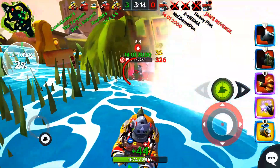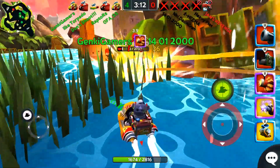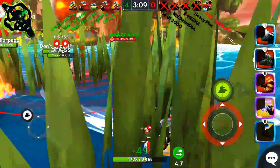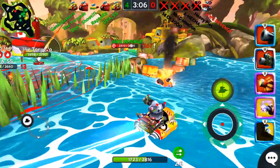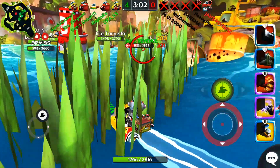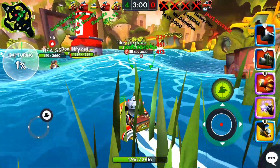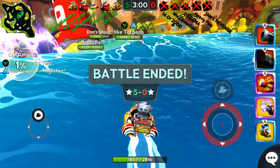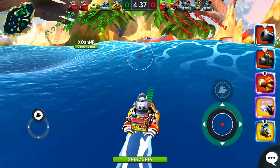Another weakness of this build is the lack of burst damage. Although a Sniper can critically strike for a bit of burst, this build is generally meant for dealing consistent damage over time instead of large chunks of damage. You often end up dealing more damage with this type of build, but the lack of burst can make it difficult to take out teams with a good fixer.